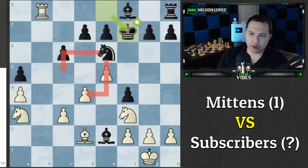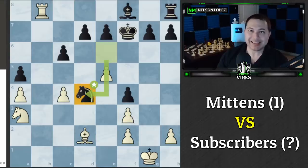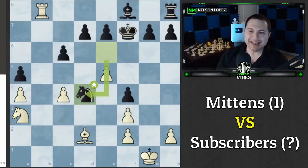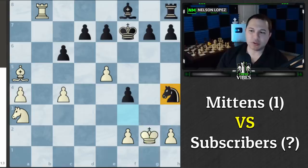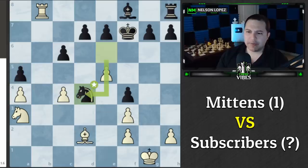Those trades gave Black a really nice centralized knight — a key learning moment. Before c4, that knight wasn't doing much and couldn't really go anywhere. But after takes-takes, the knight jumped in and became very dangerous. We then went wrong again: everyone voted for King to g2 to defend the pawn, thinking we could take later. But we actually needed to capture right then. If we captured immediately, and Black goes for the check, we just keep moving the king, the knight ends up stranded, and our passed pawn becomes very dangerous for Black.